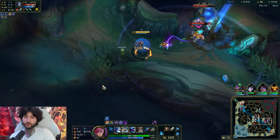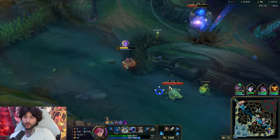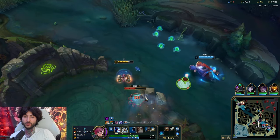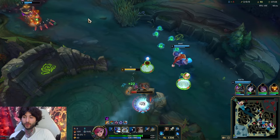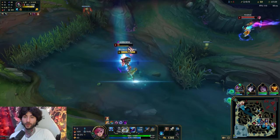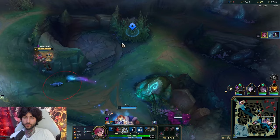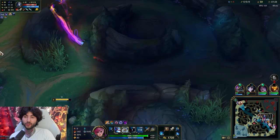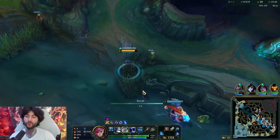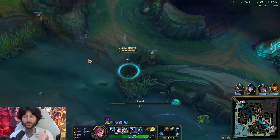I'm just going to E and proc my shield. That was a bad Q by me - I should be able to get this for free. The reason I feel really confident here is because we have bot priority and mid priority. A Bard needs to move here. I'm going to R right away so she can't flash out, now we can walk up. Going on Kindred would be the best play, but she respects our aggression. Missing the Q on Kindred is bad - hitting skill shots: you have to think about what the enemy champion has for mobility.